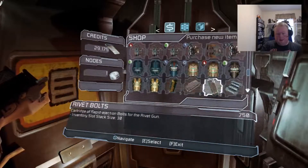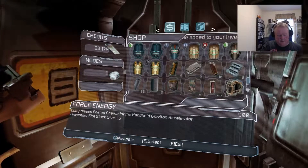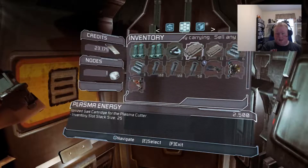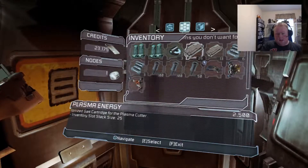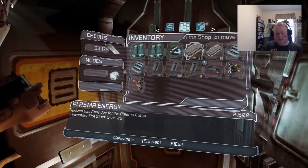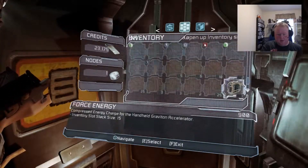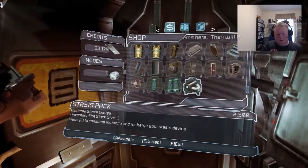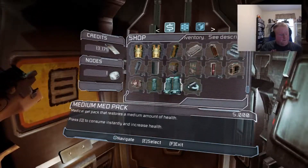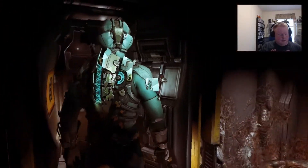Buy two of those and some of those. What do I have in my inventory? I have two health packs — that should be enough. I have two more slots if I wanted to buy more. How much are they? Five grand apiece. Yeah, fuck it. There we go. F to exit. Thank you, have a nice day. Have you seen what's going on, machine?